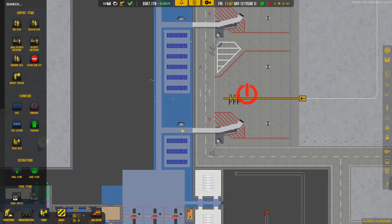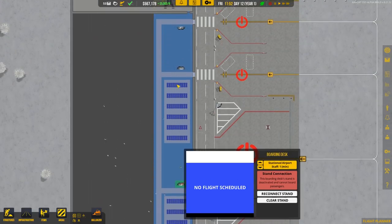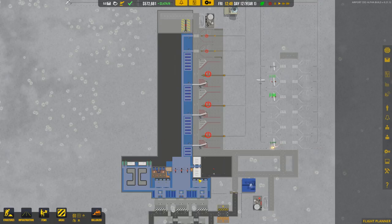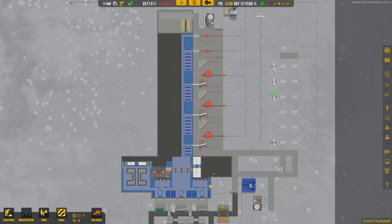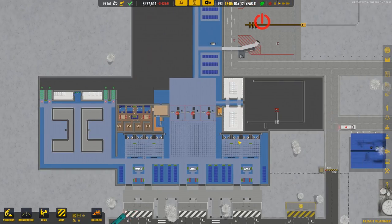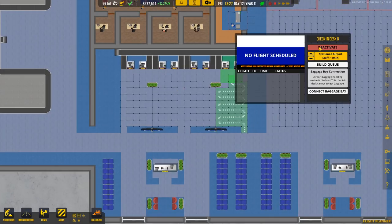The next step is to connect each of these desks up to their stands - whichever one is right next to it is the stand for it. Then we need to come down to our check-in desks and connect these up to our baggage bay. Since we only have one baggage bay right now, we'll connect all of them up. Since all the check-in desks are on the right side of the terminal, we're only going to be using these four for now, and we'll deactivate the rest.